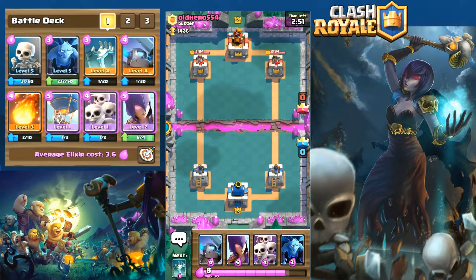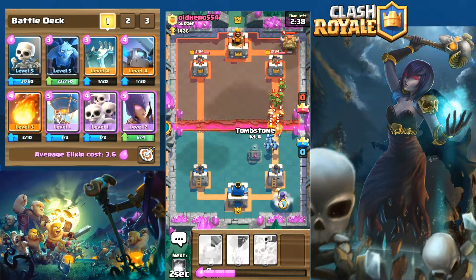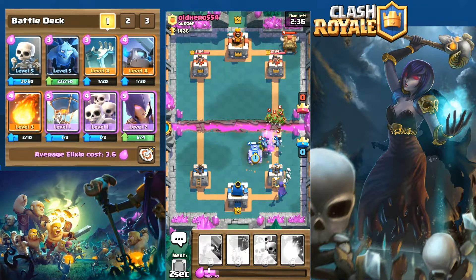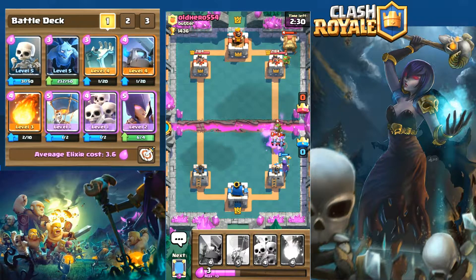This is a level 7 versus our level 5 — quite significantly more experienced than us. This is another deck that played heavily on fodder. He's got goblin spearmen and fire spirits all at once, very low cost cards, and minions as well. He's got a pretty low cost card deck which is going to play in his favor throughout this battle.